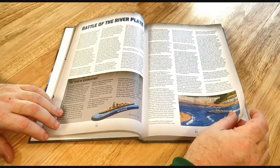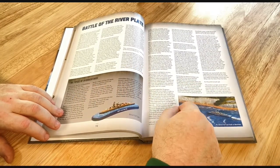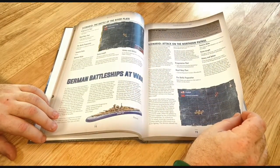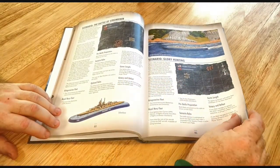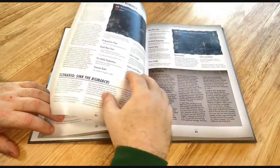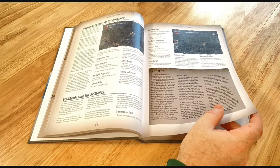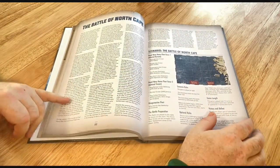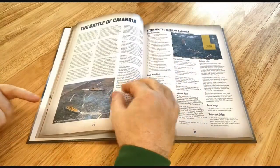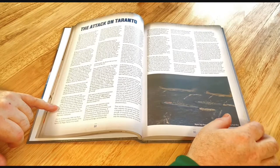Then there are pre-programmed historical scenarios — the Battle of the River Plate. I've actually got the ships for that, since Mongoose used to do them in this scale, so I might dig them out and have a run through. There are lots of different scenarios: the Battle of the Denmark Strait — the famous battle with the Bismarck and the Hood — the Pursuit of the Bismarck, and Sink the Bismarck. Also the Battle of the North Cape.